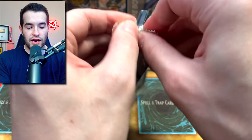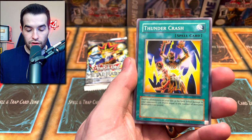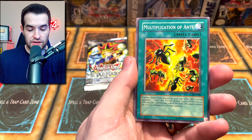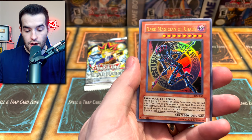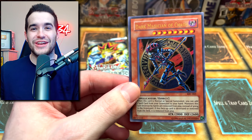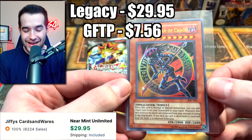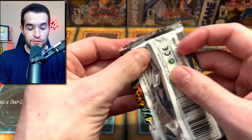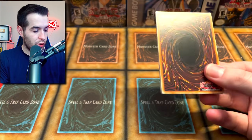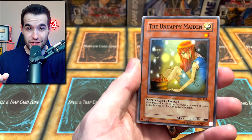On to Invasion of Chaos — we've had good luck in the past. Self Destruct, Lord Poison, Thundercrash, Molden Zombie, Blasting the Ruins, Multiplication of Ants, Gale Lazard, Destruction Ring, and... Dark Magician of Chaos! Not every time — there was something good in there! Dark Magician of Chaos. Ghost from the Past is officially very far behind now. On to Metal Raiders — just more insult to injury if we pull something good here. That is an amazing card — an epic card.